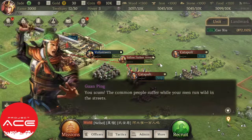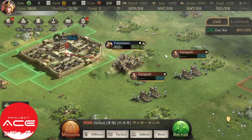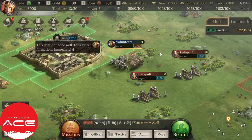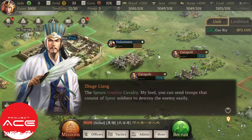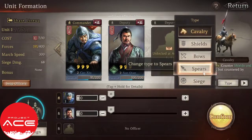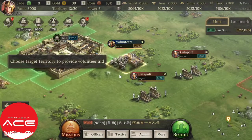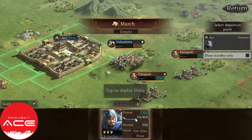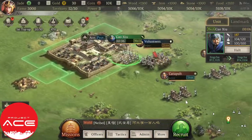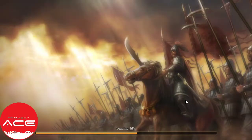Someone is attacking and Guanping comes to the rescue — one of my favorite characters from the book. Aside from the first two characters you pulled, it's asking you to assist them. Use the spear — why? Because spear counters cavalry. So you choose and march out to assist.